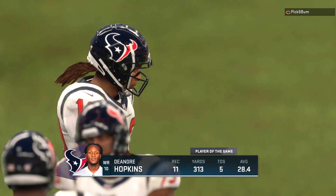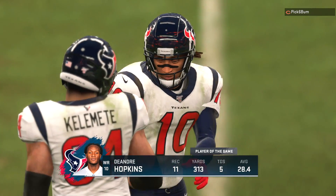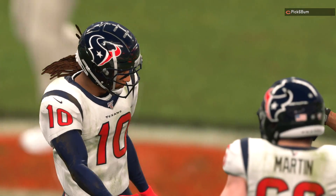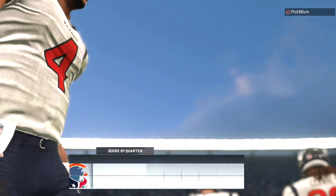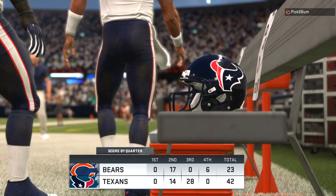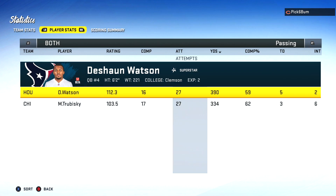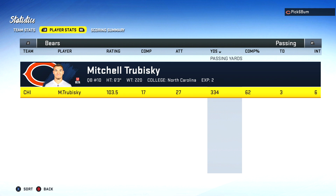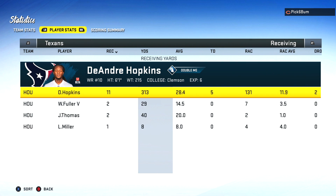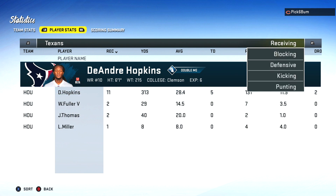Even though we were down by 10 early on, DeAndre Hopkins finished with 11 catches, 313 yards, and five touchdowns. Once again when we put a receiver in the zone they just go god mode — think about Odell with 340 yards, JuJu taking over an entire game, 28 points in the third quarter, an absolute avalanche. Leave a like on the video if you guys enjoyed 99 overall DeAndre Hopkins in the zone. Subscribe for more Madden 20 gameplays and I'll catch you guys next time. Thank you so much as always for watching.